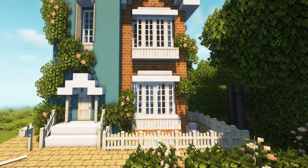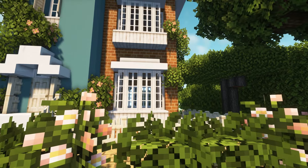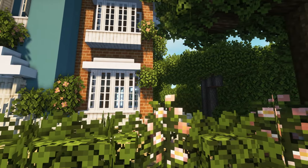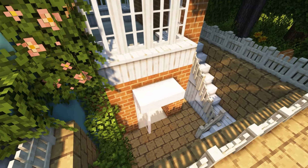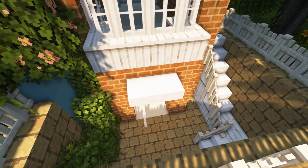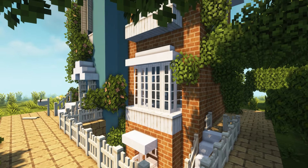Our first build today is a modern townhouse. We're working with a lot of blue as it's one of two main colors on the build, which means we'll need to be clever with our interior color palette — fun and tricky at the same time, but we love a good challenge. The owners are a young wealthy couple with a baby. They also have a live-in au pair who will reside downstairs, but her part of the house will be covered in another episode.